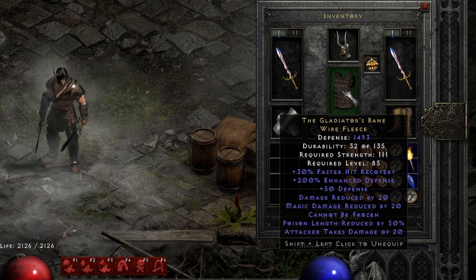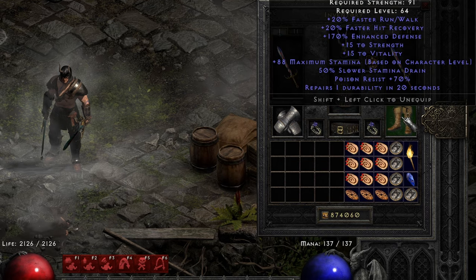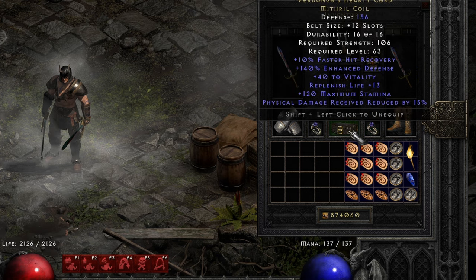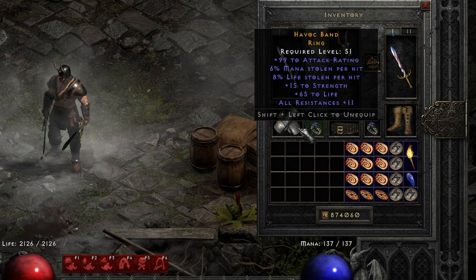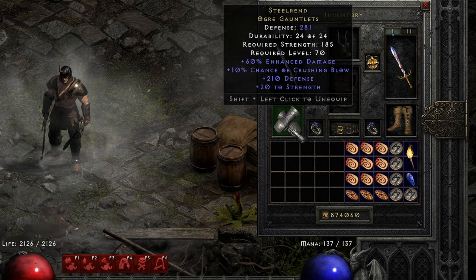The armor is Gladiator's Bane for the cannot be frozen. Sunstorm Trex, a damage ring with attack rating, strength, and life, Verdango, a dual leech ring, and Steel Rands as the elite gloves for my character.